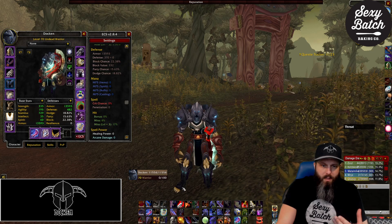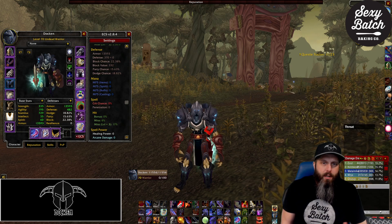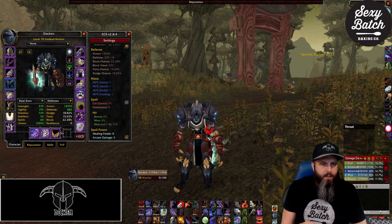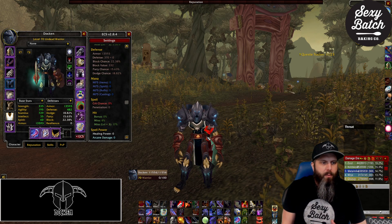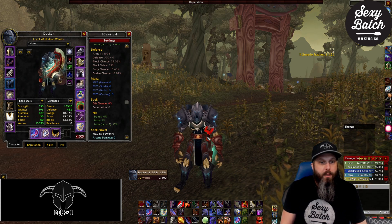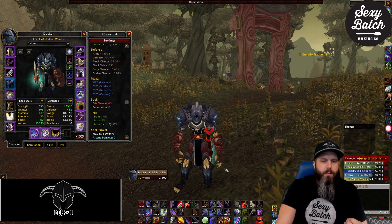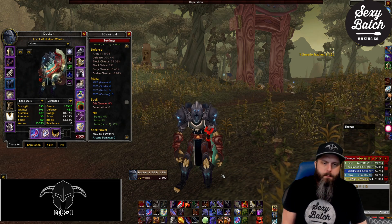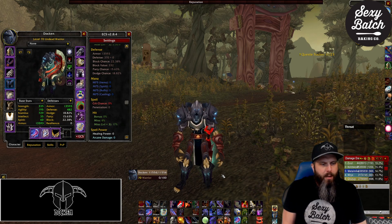Now I'll talk about how I usually like to initiate combat. In a lot of dungeons you'll see me do a bow pull or a thrown item pull around a corner, because I want to pile up casters and melee into one central location so they're not split up — you have a difficult time creating threat on targets that are far from you. Generally on the pull I'll use Bloodrage on my way back to my pull point.